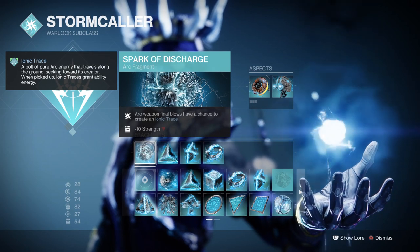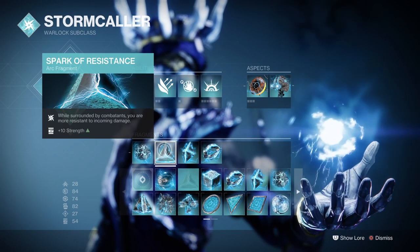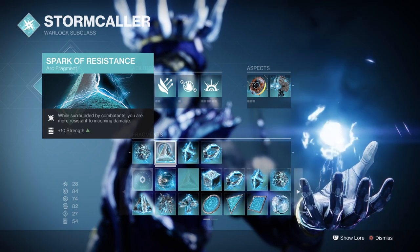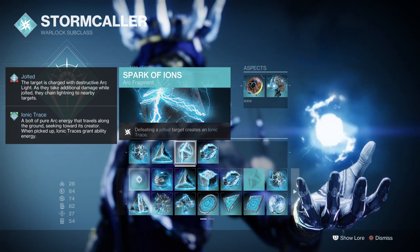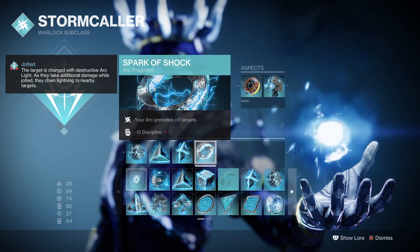For Fragments, we have Spark of Discharge, where Arc weapon final blows have a chance to create Ionic Traces. Spark of Resistance, which provides 25% damage reduction while surrounded. Spark of Ions, where defeating a jolted target creates Ionic Traces. And Spark of Shock, where your Arc grenades jolt targets.